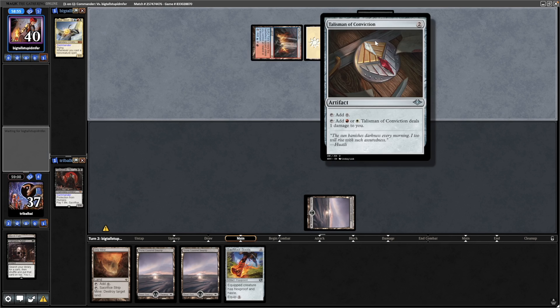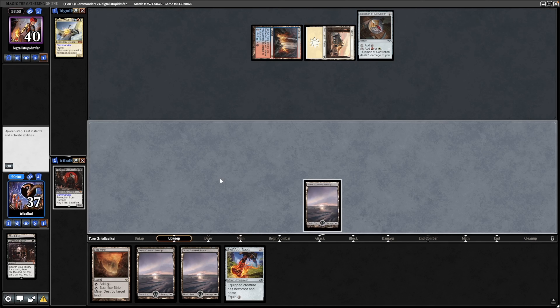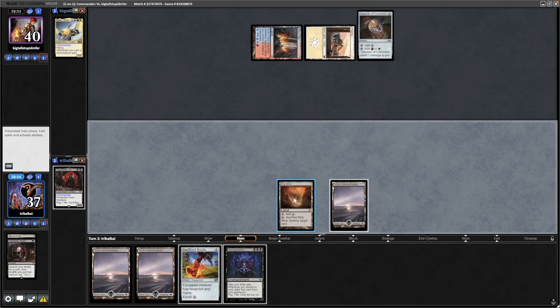We could always try and take our opponent off blue mana with the Strip Mine on turn two I suppose. Yeah, there's a Talisman so they'll be on Boros mana — they might struggle on blue mana though, might be worth doing that.